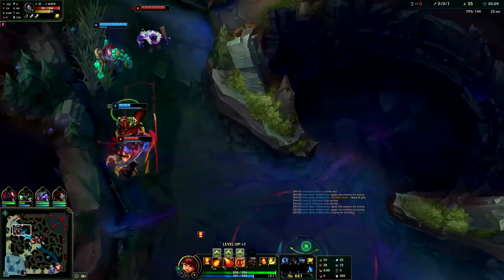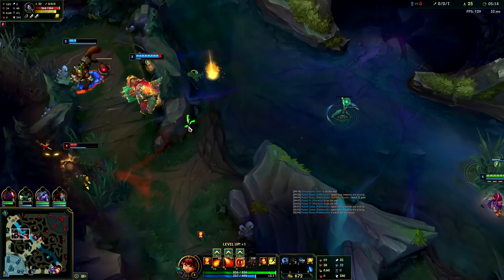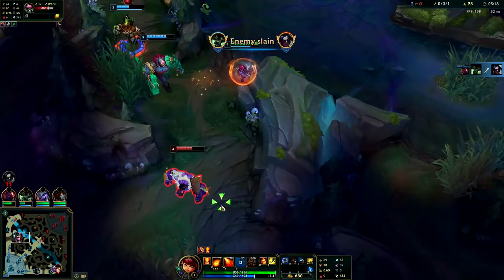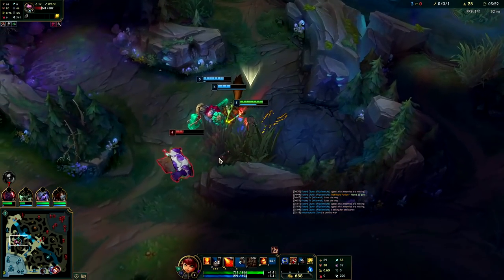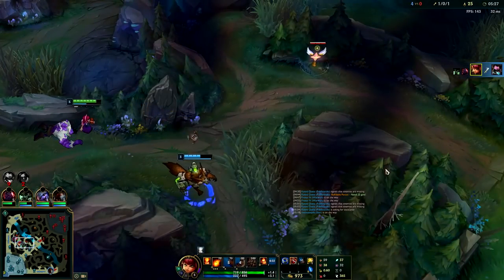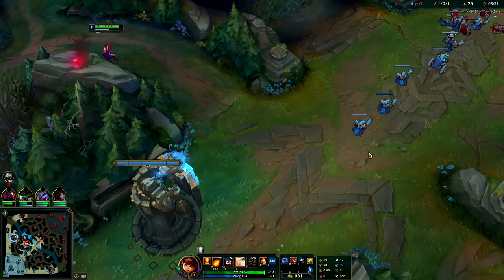We're going to go ahead and roam here — another fight. We had the wave in a push spot so we can get there far before she can. We can use our E to speed up if we choose. I'm going to save my W to secure the kill — there we go. Your W comes out really fast, so if you don't trust your teammates to get the kills, just hold onto your W and you can cinch it off really fast.